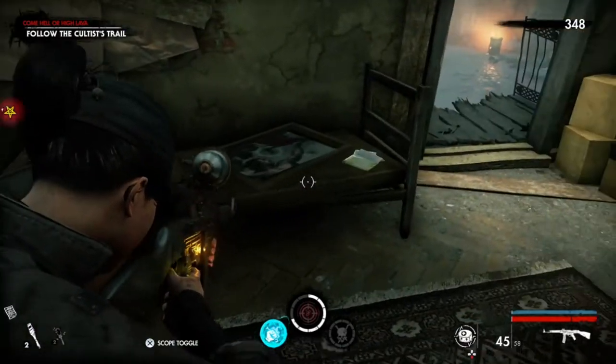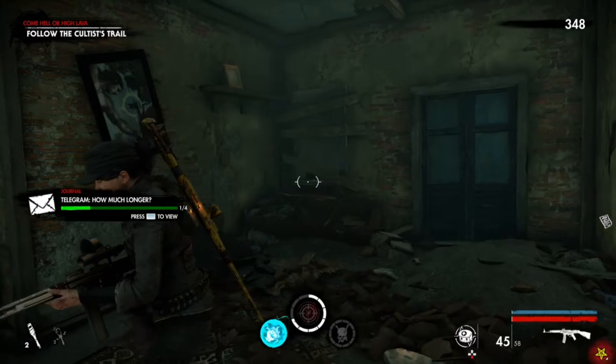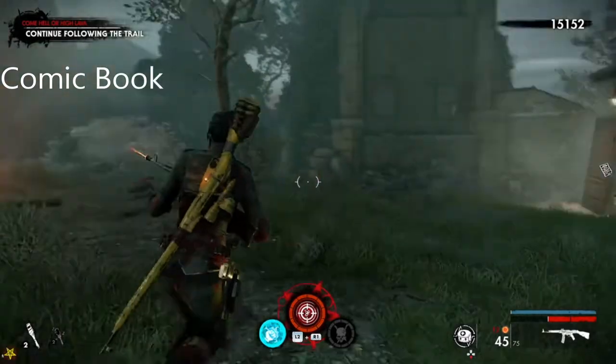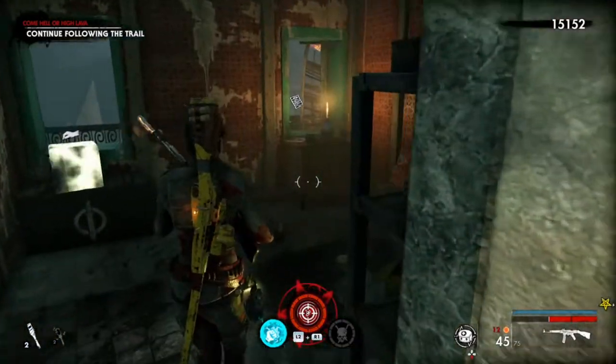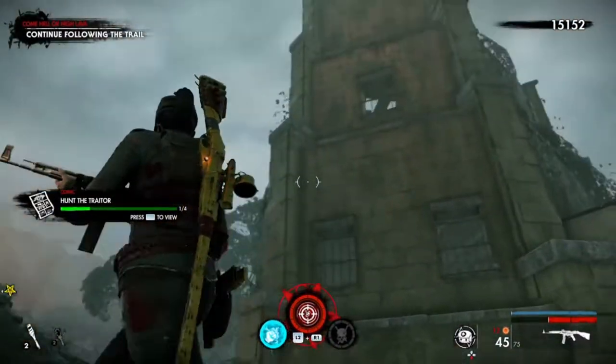There we go, and here is the document. Okay, this is the comic book. Once you survive the creeper and suicidal hold, stop what you're doing and come to this building to the right.